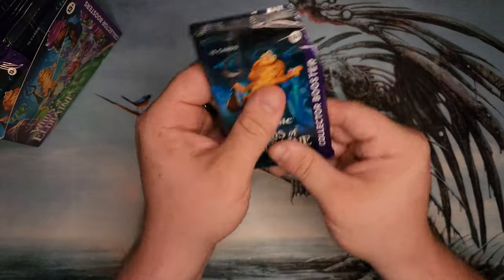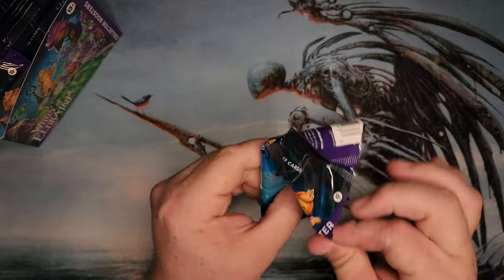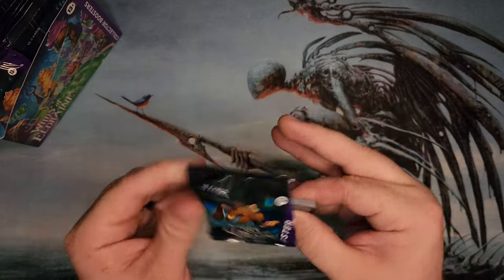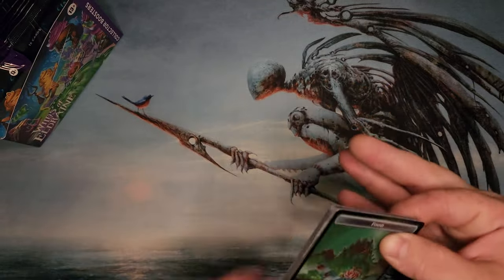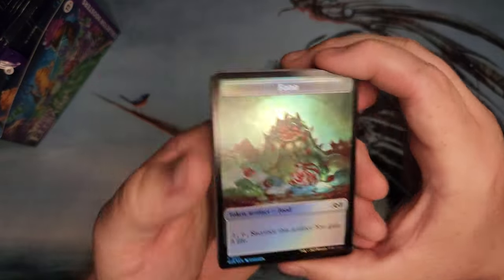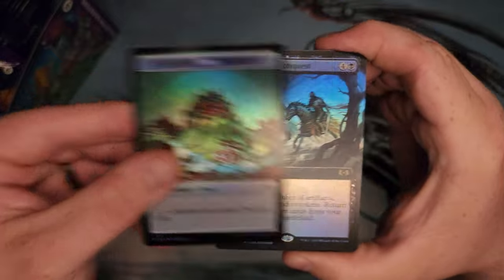I'm hearing a little bit of rumbling that there's some bad track printing on this. It's really hard to hit both Moonshaker and whatever other mythic — they're like not in the same track or something. I think these are Japanese prints, so let's just rip into them.